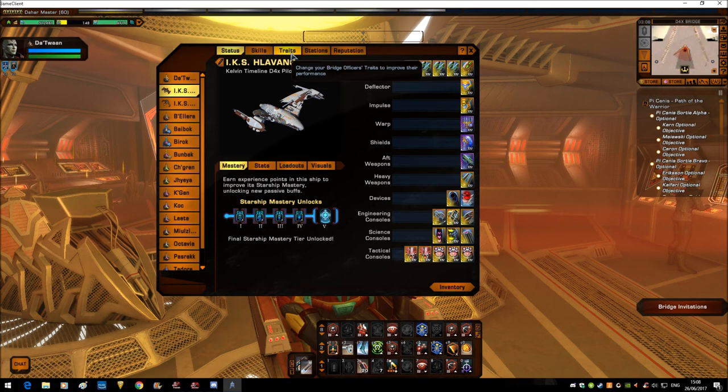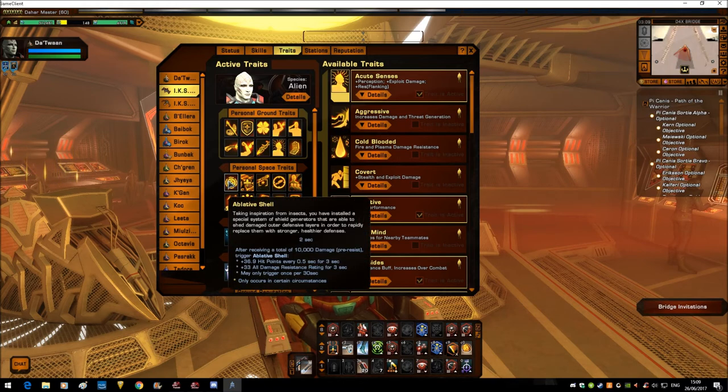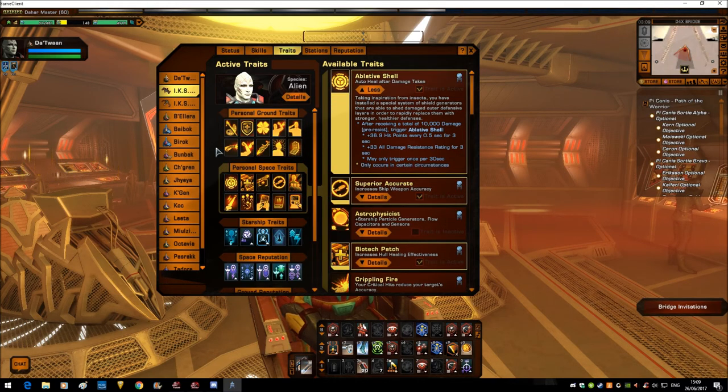Sorry Feds — you have to shell out for the Atlas to get that one. Not that it's cheap for Klingons or Romulans either — 20 million EC. It's relatively cheap in this game though; it depends if you've got the EC to hand.